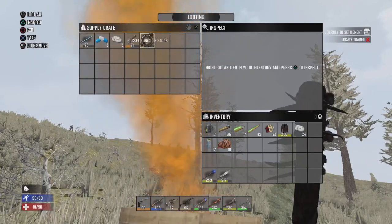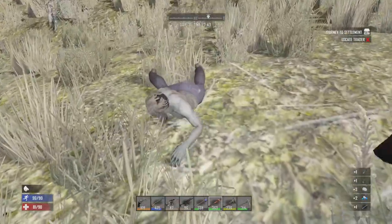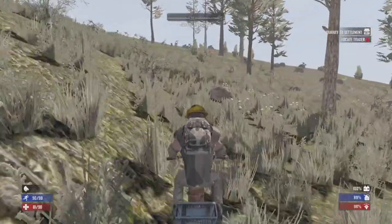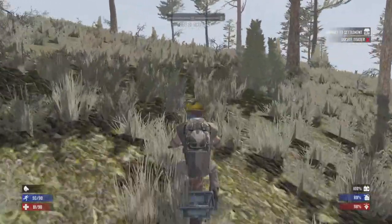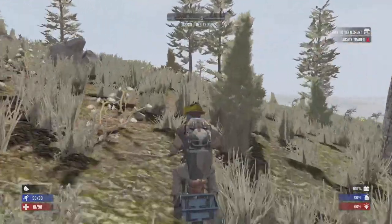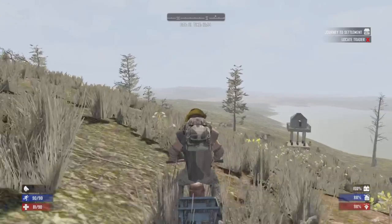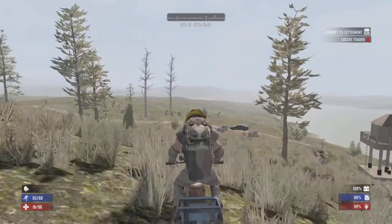A level 43 AK-47 barrel, rocket launcher receiver and stock, some painkillers and antibiotics. That AK-47 barrel I don't even need — it's mostly broken, just junk — and then the level 5 rocket launcher stock, unless I'm wanting a rocket launcher of my own. It's not a bad airdrop, just could have been a lot better, especially on day 31 with our levels.